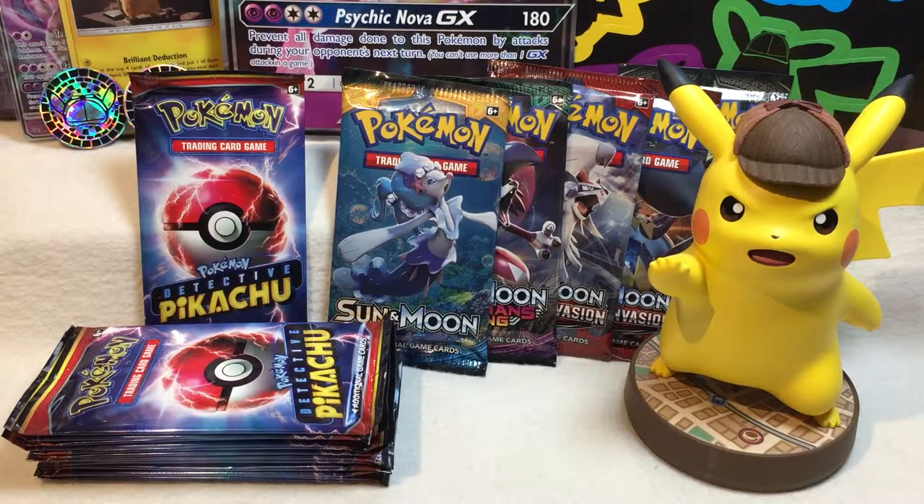Enough complaining though, let's see if we can finally finish this set. We are missing two cards — Machamp and Ditto — so I will be going through all 13 of these Detective Pikachu packs first. The regular booster packs can console me afterwards, just in case. I've got my sleeves at the ready. Let's do this.